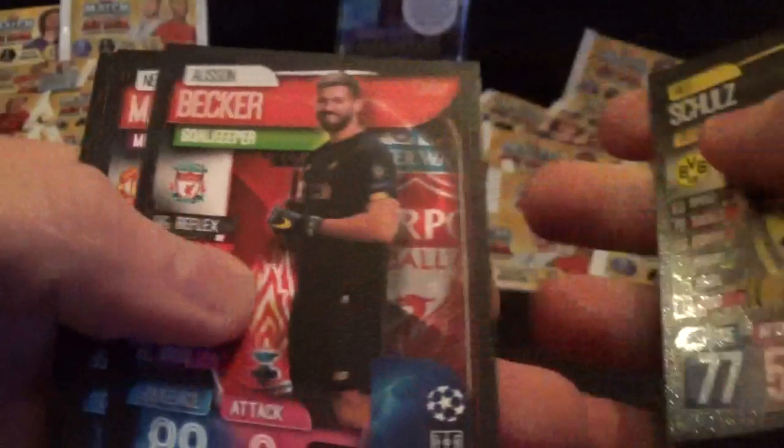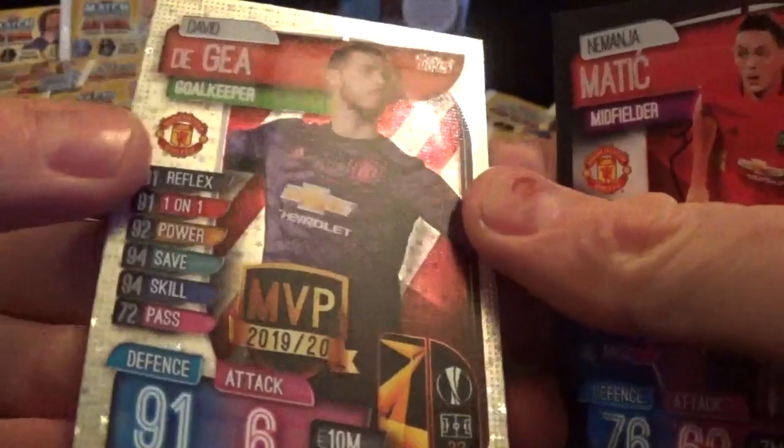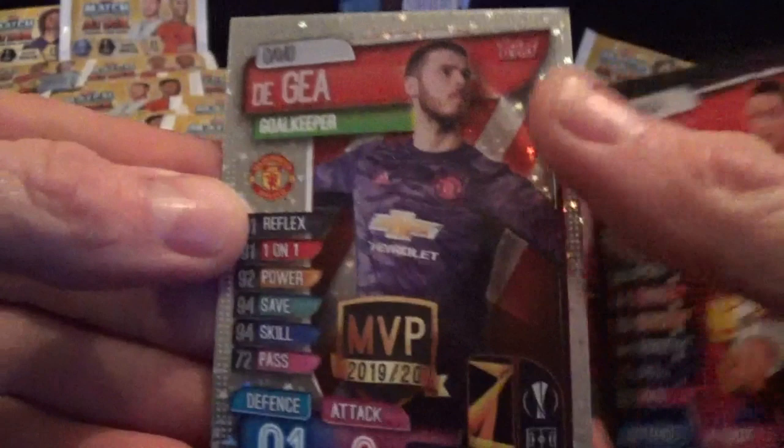Next pack. We have Marcello, Semedo, Marquinhos, Schultz, Becker, Matic, and MVP David De Gea - with a really cool purple-coloured goalkeeper top on that card. Very nice card.